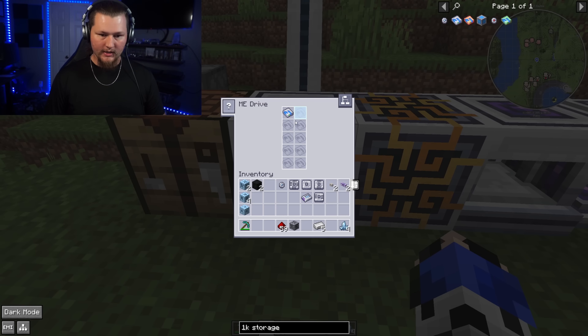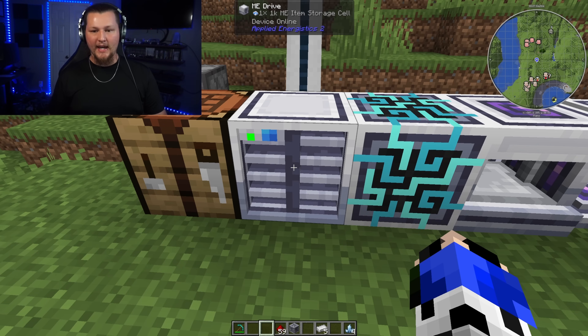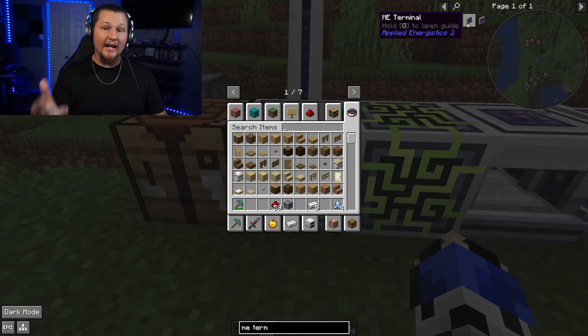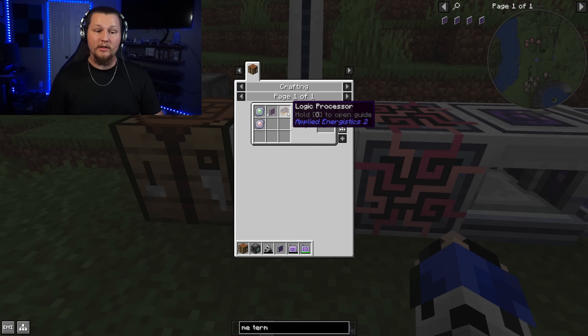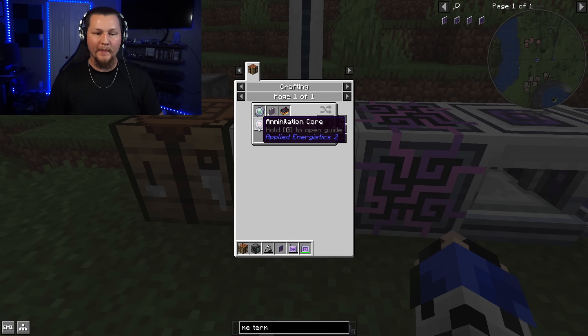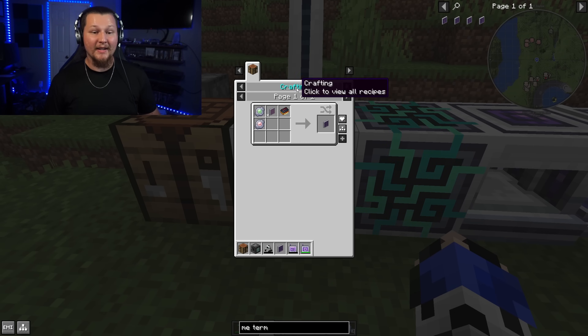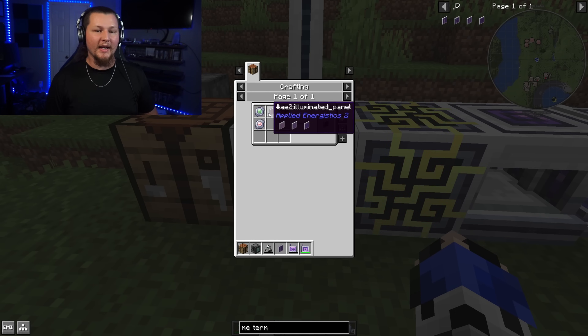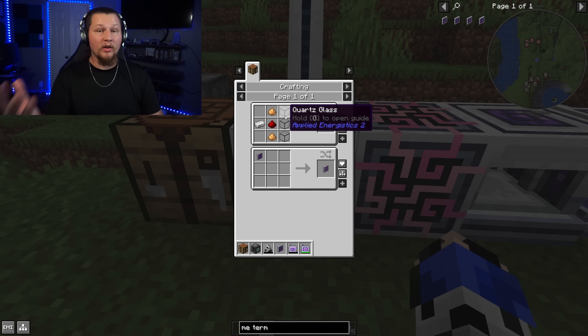Once the 1k ME item storage cell is crafted, put it into the ME Drive. Now we have the ability to store items; we just need an interface to view, insert, and remove them. For that we use an ME Terminal. An ME Terminal requires a logic processor, an illuminated panel, a formation core, and an annihilation core. The illuminated panel is just a combination of the quartz glass we already made, glowstone, redstone, and iron — pretty cheap.